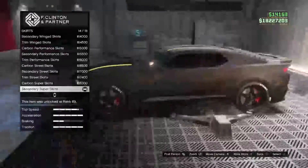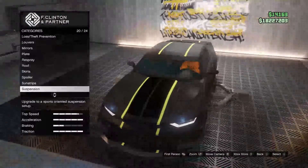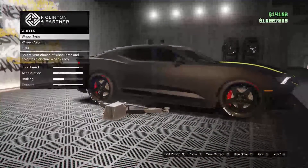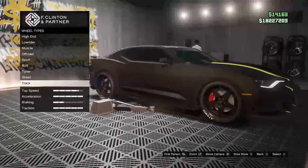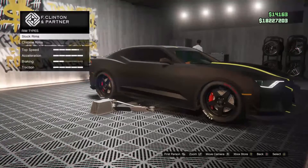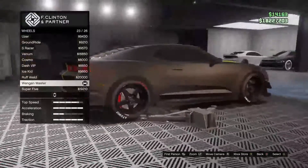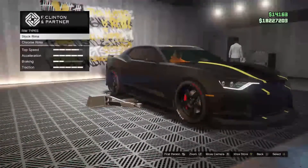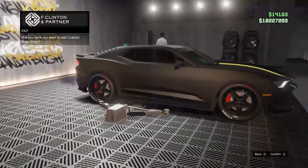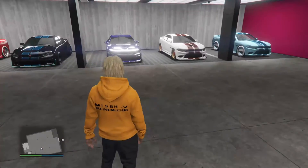Trim colors black. Roof: secondary roof — the carbon actually looks nice but I like the one I have for now. Skirts: secondary super skirt. Spoiler: same as the last one. Sun strip same as last one. Transmission and windows: tinted. Tires: sports tires — it was between a few options, I went with the five-spoke style for the all-black look. Stock rim called the 'Winger Master.' Tire letters black. That's everything for the all-black build.